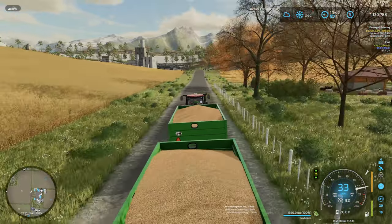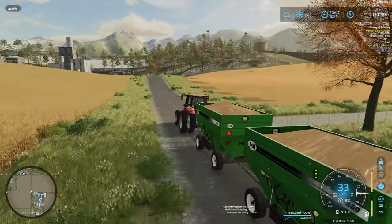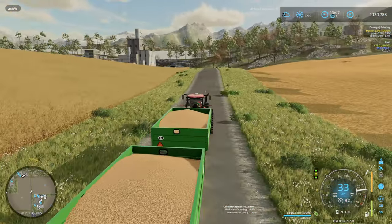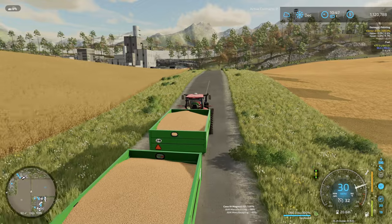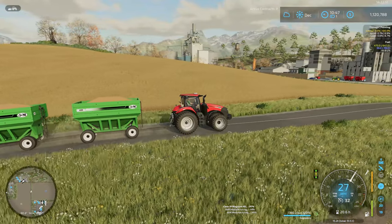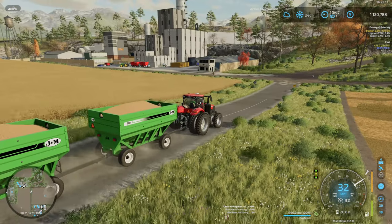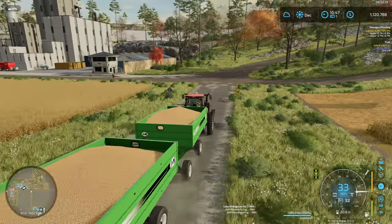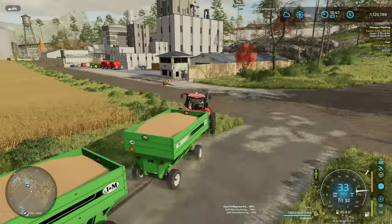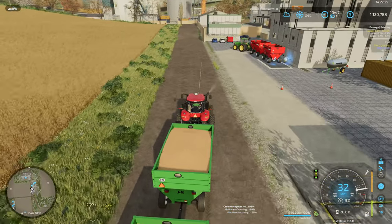As you can see, we've got the gravity wagons filled up on soybeans, so we're going to take that to the flour mill. I've been taking all the soybeans to the food factory, but I just realized the food factory is actually completely full at this point — I've got the other gravity wagons sitting down there.